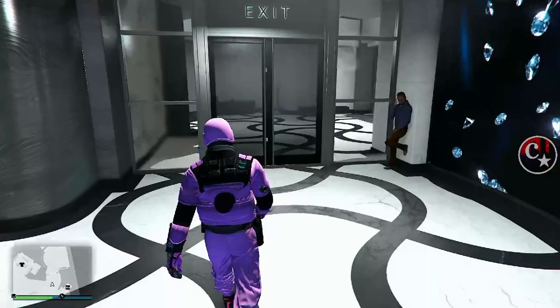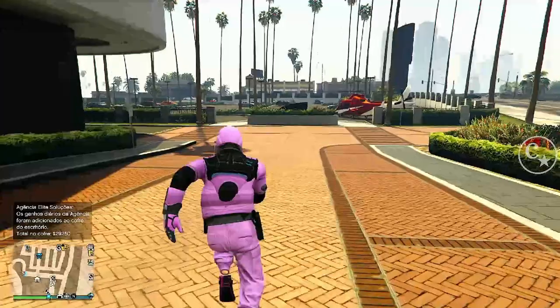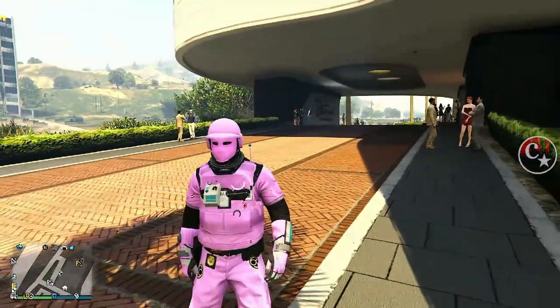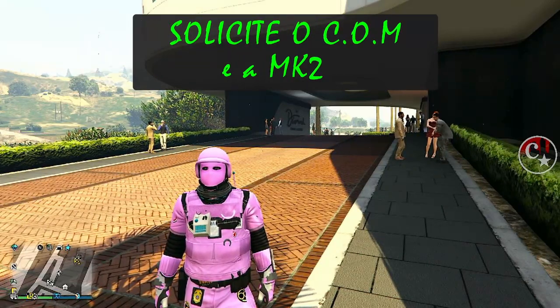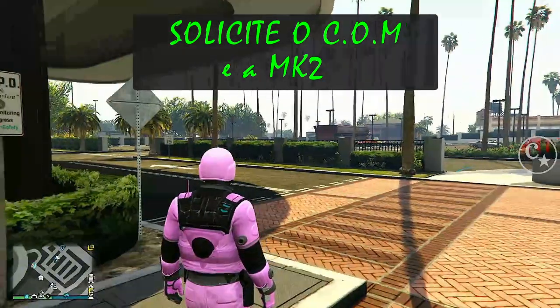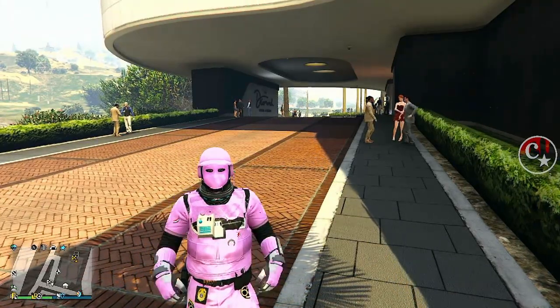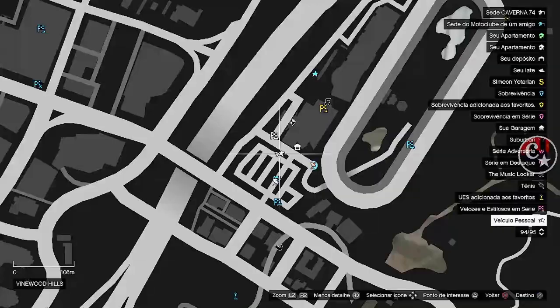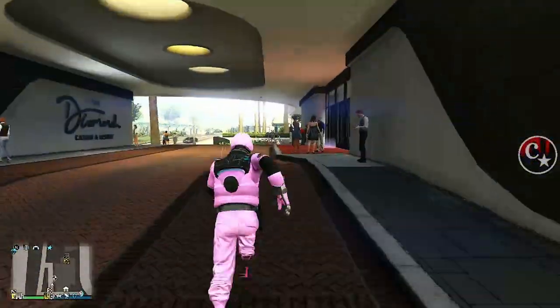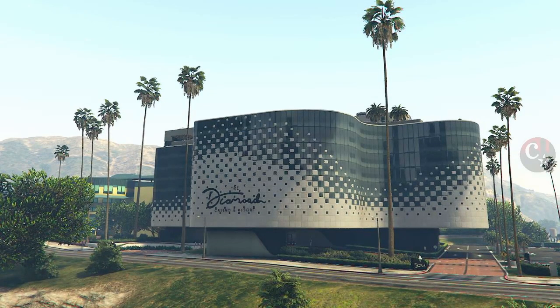Agora vamos lá fora e vamos solicitar, neste momento, o nosso centro de operações móvel e, consequentemente, a nossa MK2, porque precisa ter uma MK2 dentro do caminhão. Tem que solicitar neste momento porque a gente, estando bugado, não tem como fazer isso. Vou aguardar chegar no mapa. Já apareceu o caminhão e a MK2. Mas vamos voltar pra dentro do cassino. Agora é a etapa final, que é simples e muito fácil.